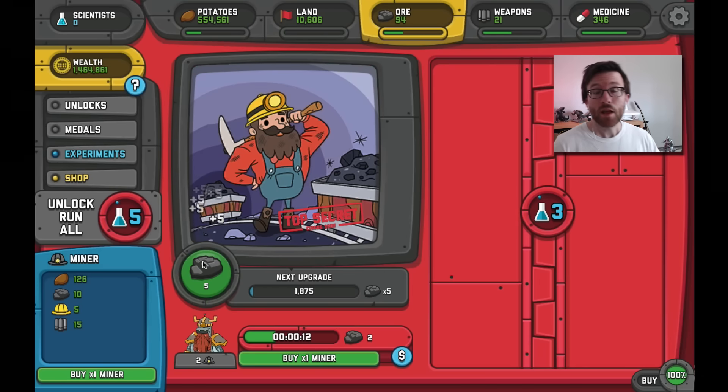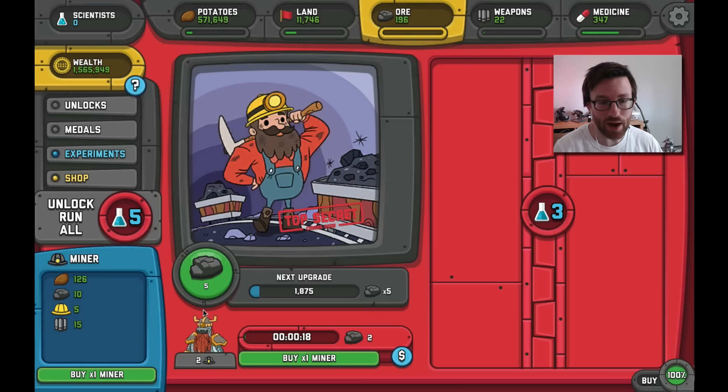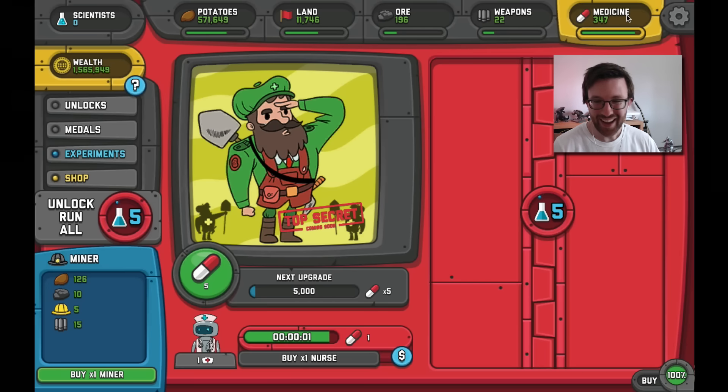Alright guys, thanks for watching Episode 2 of Adventure Communist! We'll be back soon with more. That's a robot at the end screen, which I guess is appropriate since all your workers are robots. See you next time!